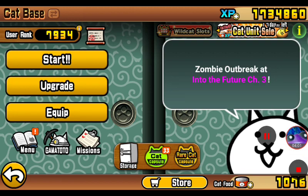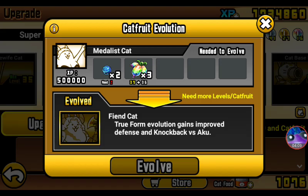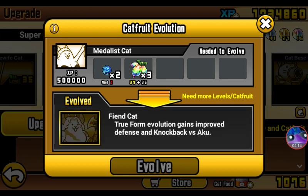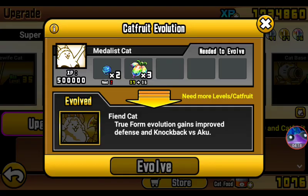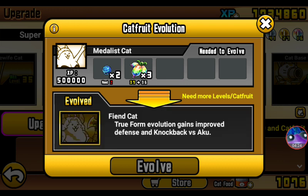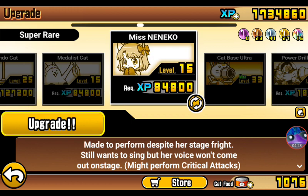Let's look at Third Forms. Metalus Cat got a True Form — brand new. Aku Cat Fruit Seeds, pretty nuts. Aku Seeds are so hard to get though.